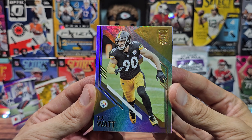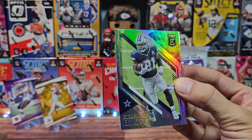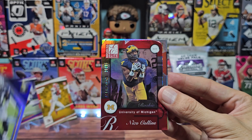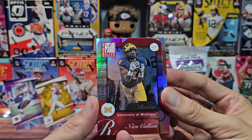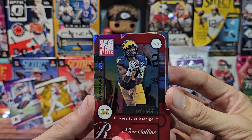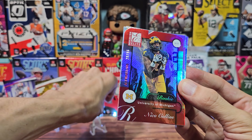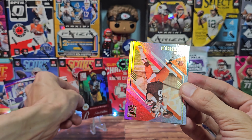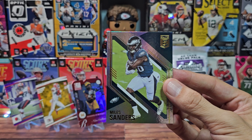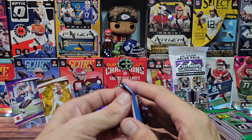Now 2021 Elite — we have TJ Watt. I wish it were 2022 Elite because we could have had Pacheco, but obviously he wasn't a rookie this year. We got Zeke, and a nice numbered card out of 96 for Nico Collins — Aspirations. We'll stand it up; it's a lovely numbered card, not quite the auto we're hoping for. Then Baker Mayfield and Miles Sanders — very shiny, I like it.